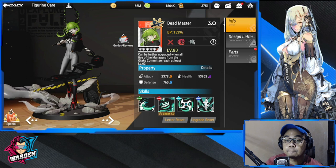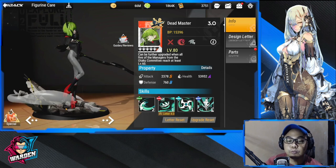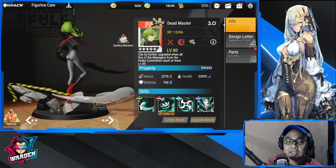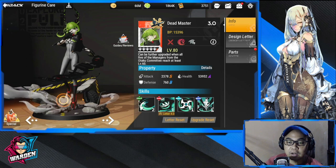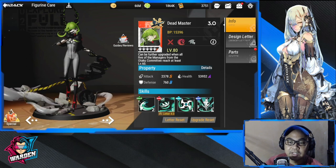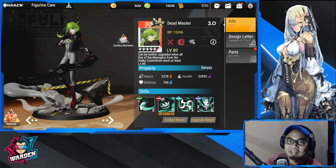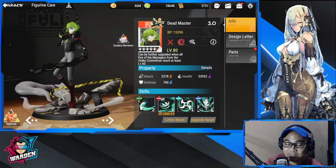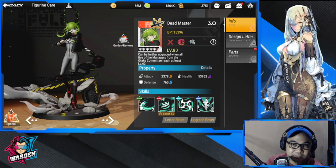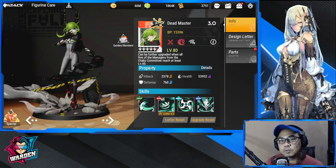I hope they produce these figures for the public so we could have them on display. The actual figure detail and design is always on par. Her weapon is similar to the Goblin Glider, and she's green — so is that a Green Goblin coincidence or not?